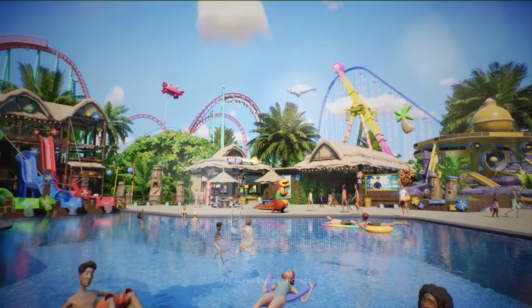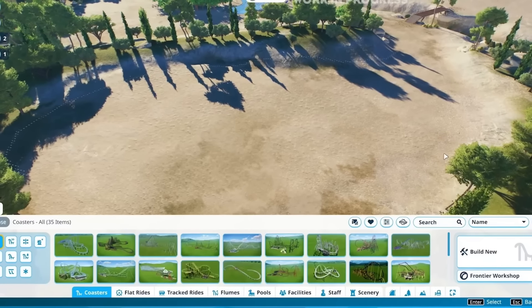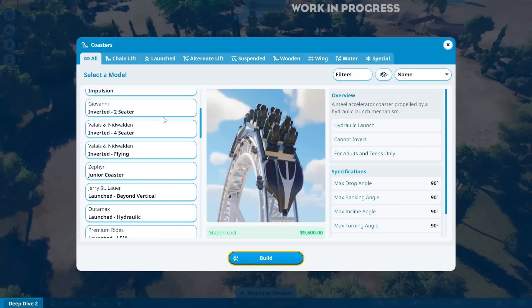Finally, in the deep dive they've built a flume, a pool, some facilities, some foliage, and animatronics. What's missing in a game called Planet Coaster 2? A roller coaster. The chat went crazy as soon as they said they were going to build one. They pan over to a brand new area of the park and bring up the blueprints — there are so many different coasters listed and some of them look really cool. We had only a few coasters on this menu before, but now we have an entire list.